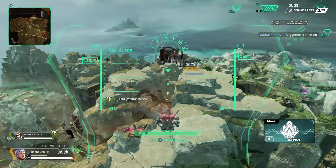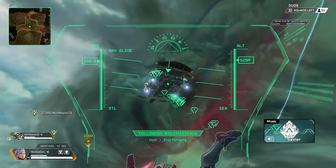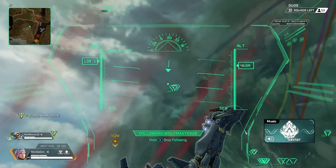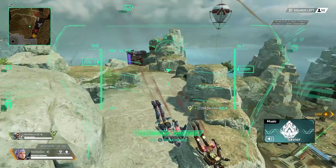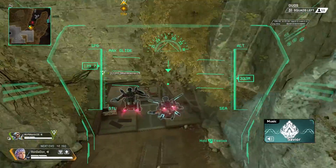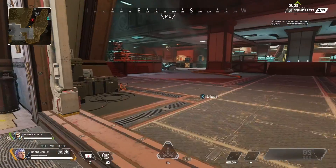I'm gonna give you a rundown of what's going on in my head as I'm fighting these fights. Maybe you'll learn some tips and tricks to help you win more fights in Apex. For starters, I'm looking up — I noticed there's one squad landing on the other side, no one's landing around us, so they're gonna be landing later than I am.